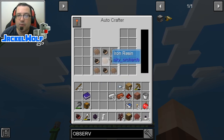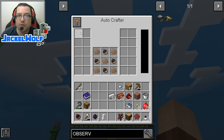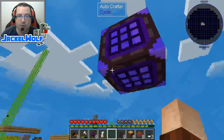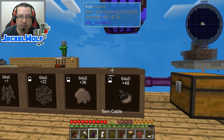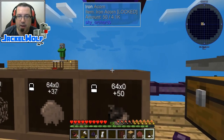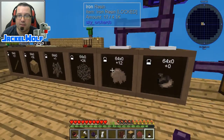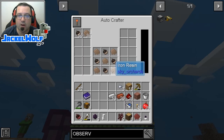This is the crafting recipe that the auto crafter will perform once it has enough resources in it and once it has enough power. Getting the resources up there is quite simple - we're going to take the item extraction cables, go and place them on top. There you go - you see these items are now feeding into the auto crafter.